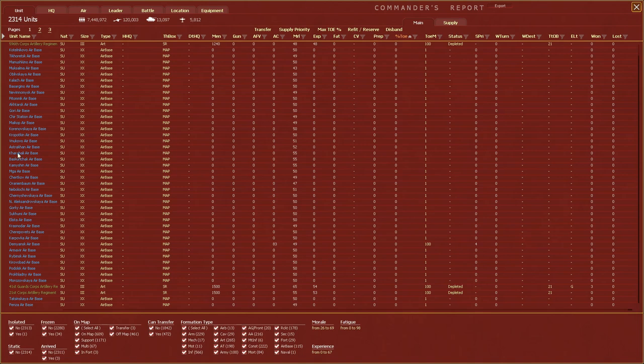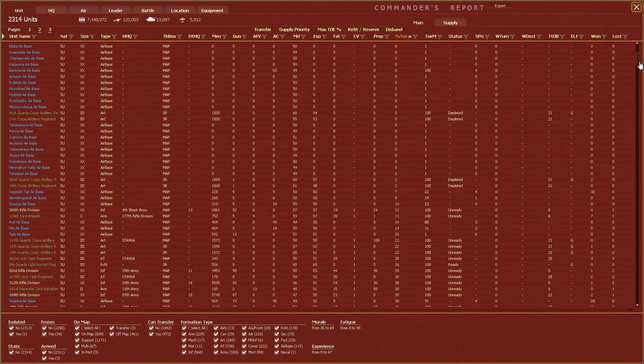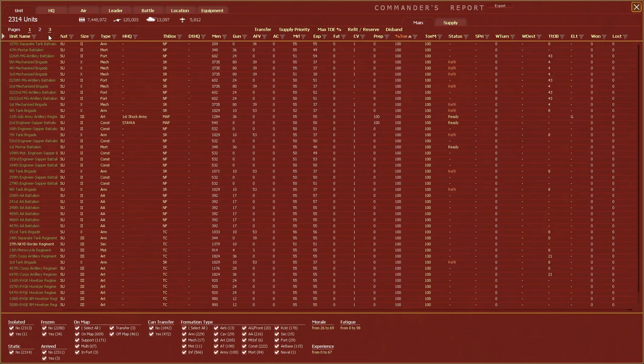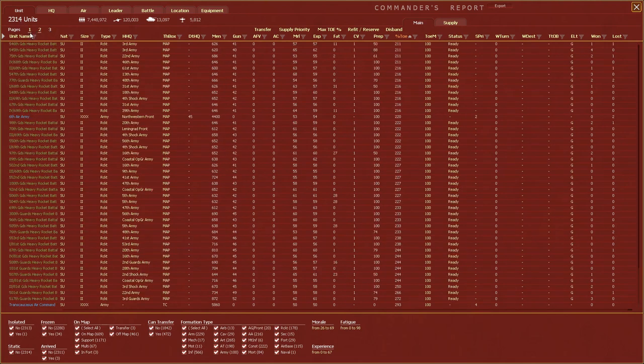You get a very high-level overview: you're looking at 7.5 million men, 120,000 guns, 13,000 armored fighting vehicles, and 5,800 airframes. It doesn't all display on one view — you have to scroll pretty far to get to the bottom. You can cycle through page 1, page 2, page 3 to try to view everything. Now that I've impressed upon you the scale of what's available, let's talk about how the Commander's Report is so wonderful because it gives you the tools you need to be able to manage that scale.